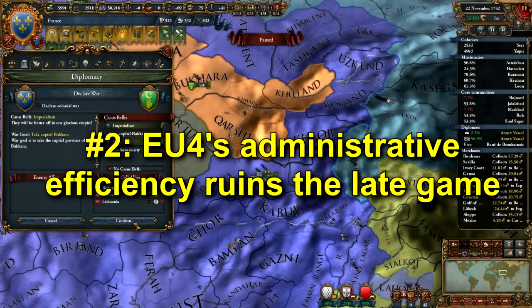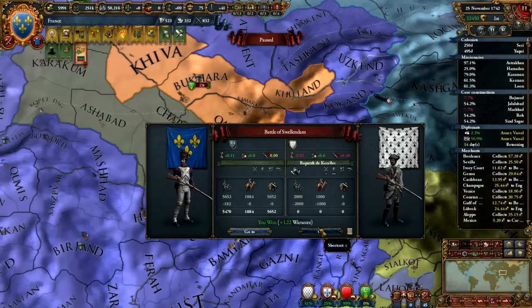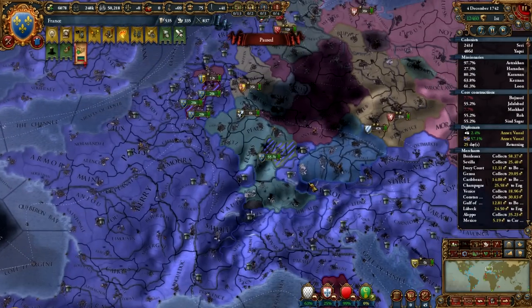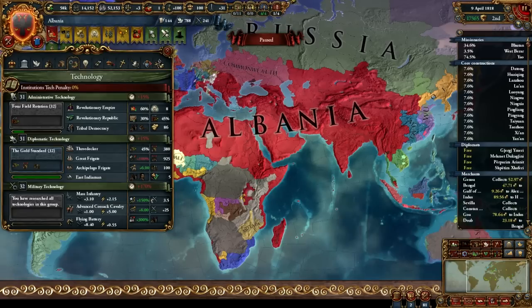Number 2: administrative efficiency in EU4 ruins the late game. It's true that administrative efficiency existed in EU3, but in name only — it did something completely different. In EU4, administrative efficiency increases to 20% at Administrative Tech 17, 40% at level 23, and 60% at level 27. This allows you to core things cheaper, take more provinces in peace deals, diplo annex using fewer diplo points, and reduces the effect of provinces on overextension. Basically, it serves no purpose other than to facilitate blobbing.